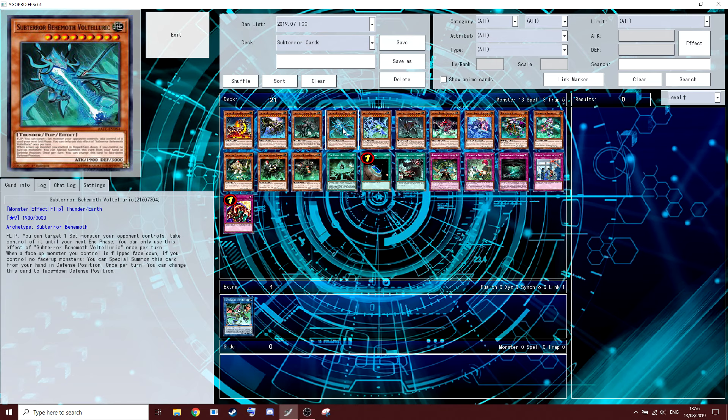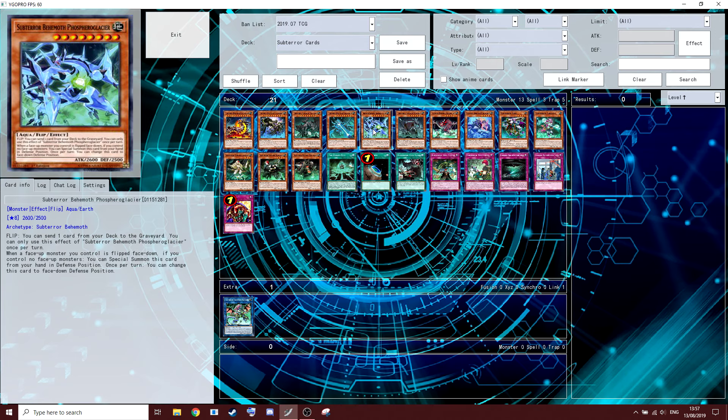Next guy, Voltelluric. You can target one set monster your opponent controls and take control of it until the next end phase. You can only use the effect of this once per turn. Next guy, Phosphoroglacier. You can send one card from your deck to the graveyard — that's pretty cool. You can only use the effect of this once per turn.